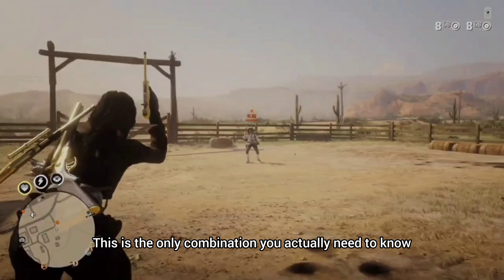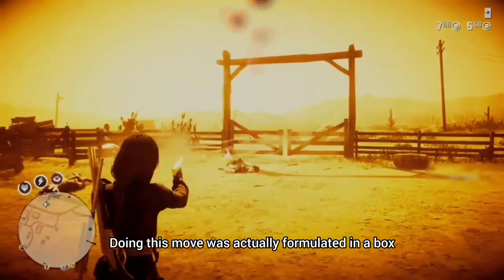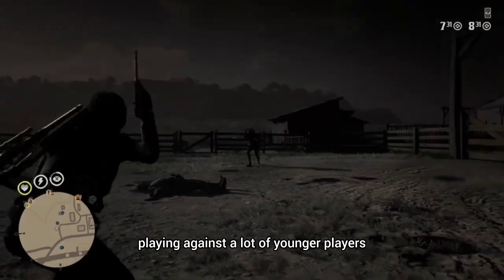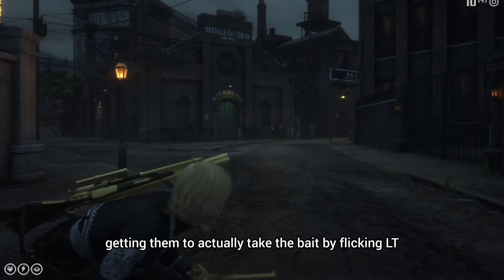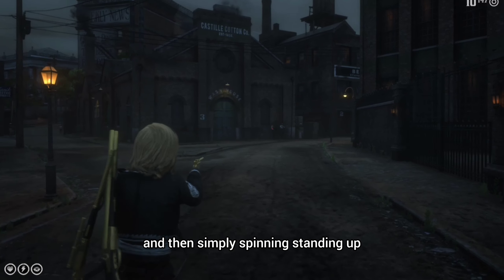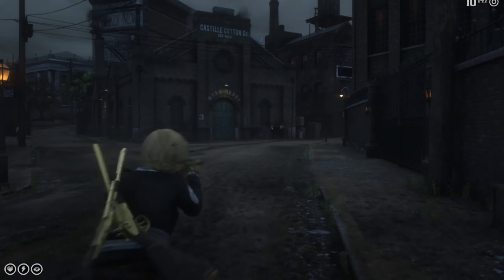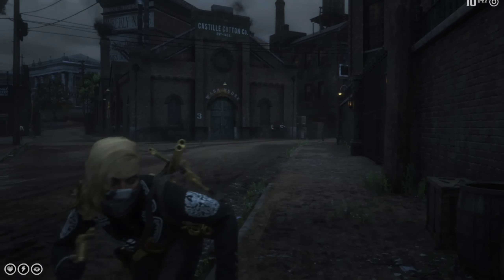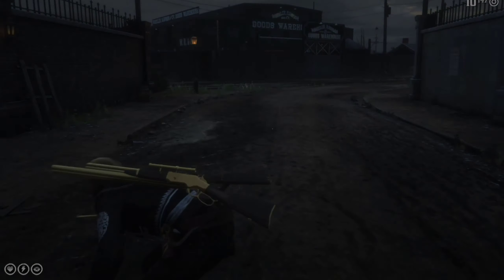This is the only combination you actually need to know. Doing this move was actually formulated in a box playing against a lot of younger players — getting them to take the bait by flicking in LT and then simply spinning, standing up and then shooting. They're out of position. You're going to beat them nine times out of ten. It doesn't matter how fast they are. If you run this in a combination, you're going to win every single time.